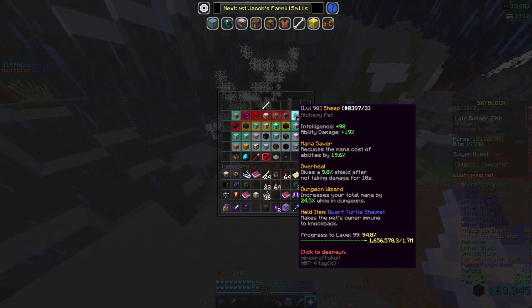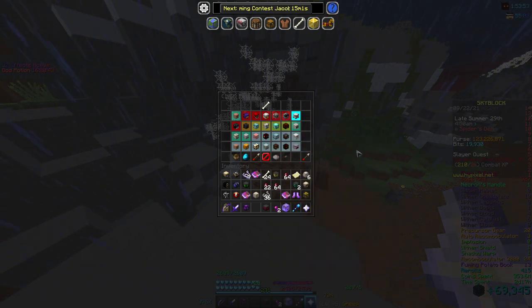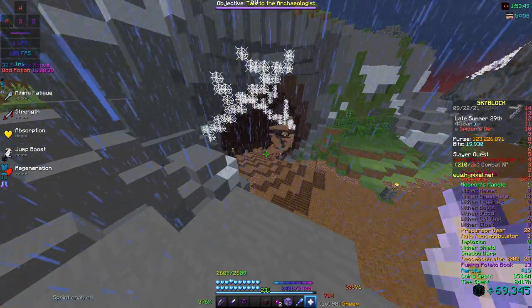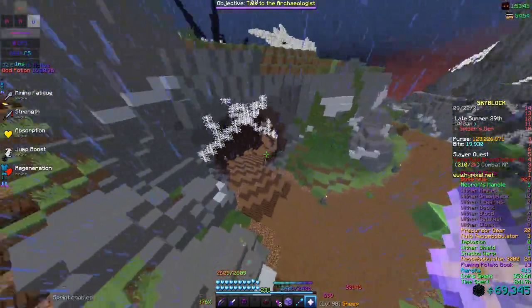You don't need the sheep pet, but it helps a lot. If you get good enough timing, you can probably use wolf — I haven't gotten that good yet since I'm just now figuring this out. But yeah, let's get into it. You're going to want to start right here at the entrance of the cave.